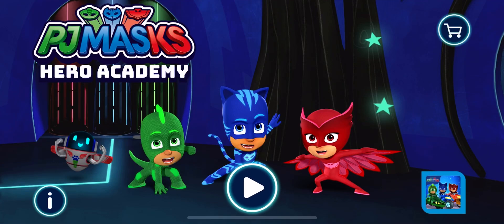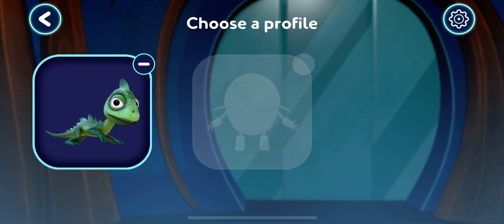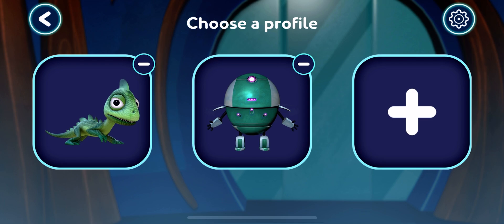Hero Academy. Tap the play button to start. Who wants to play? Tap your picture or pick a new one.